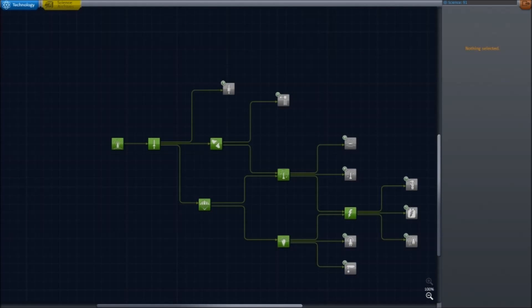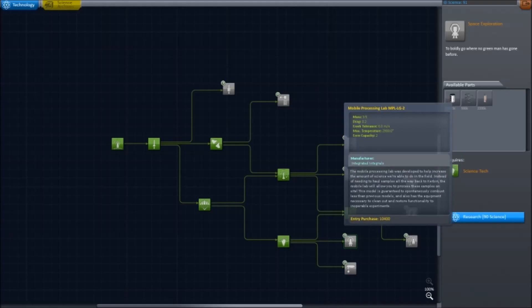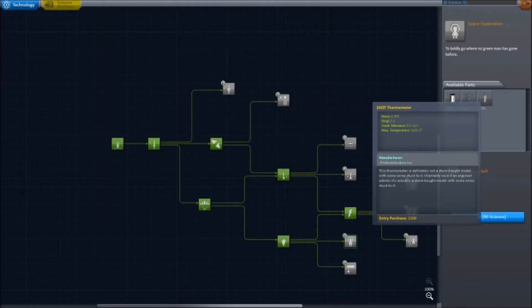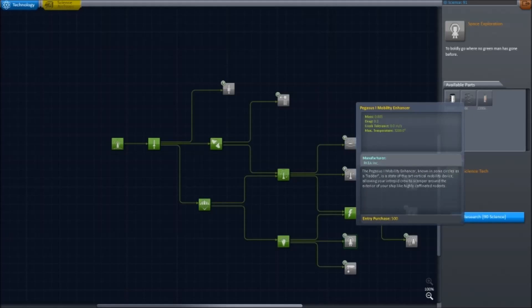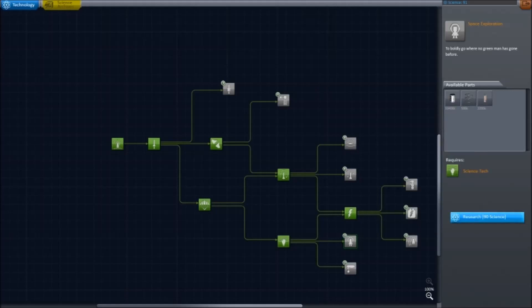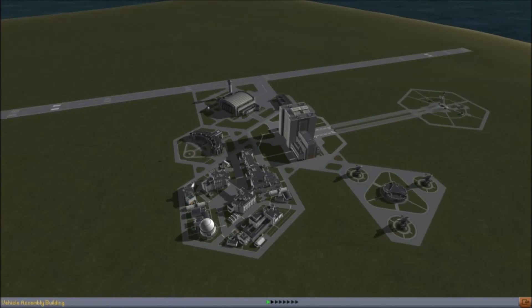We can at least buy our next piece that we wanted to buy — our next science. Which is space exploration. We are going to buy this piece right here, because it gives us a processing lab, a mobility enhancer which are ladders, and the thermometer. All of which are useful for our next scientific endeavors. We are going to build a satellite next.